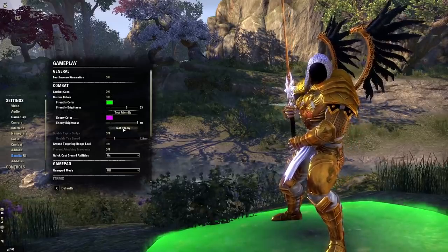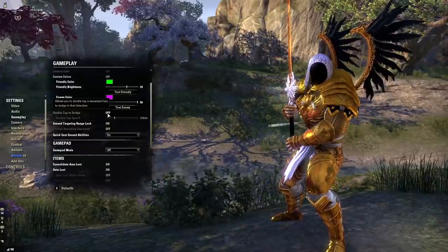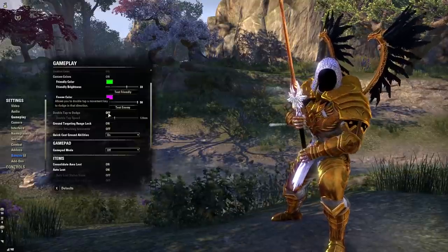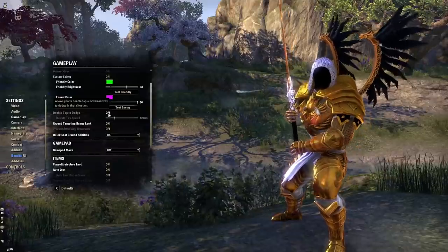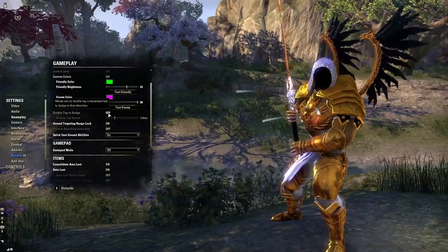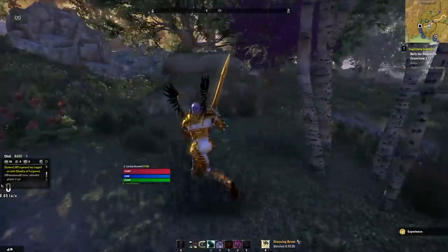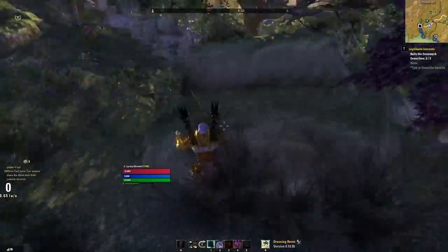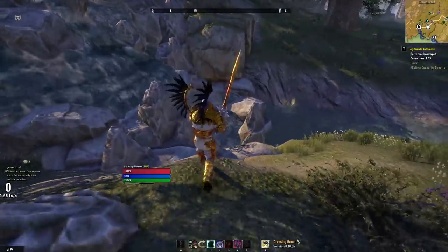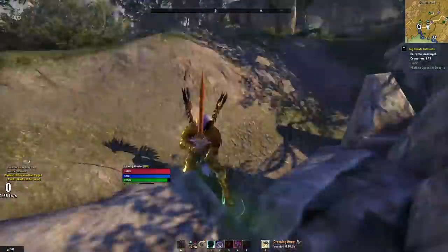Another setting I highly recommend changing if you're a new player: turn off double tap to dodge roll. By default this is how we dodge roll, but you will absolutely kill yourself on accident because it is far too easy to accidentally dodge roll when all you're trying to do is inch yourself forward. A lot of times when you're near the edge of a cliff and you want to see what's on the other side, you'll start inching right and accidentally roll yourself off to your doom.